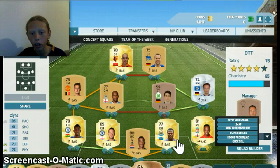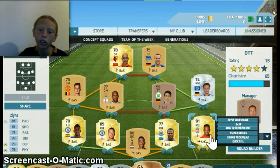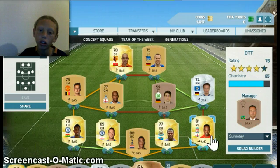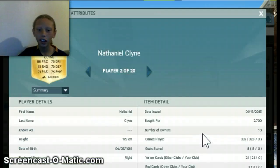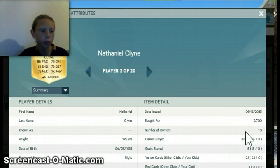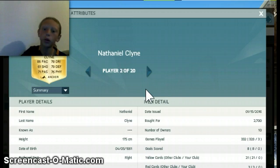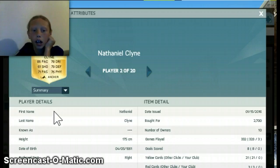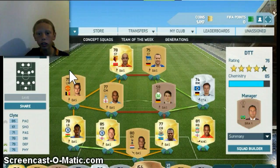Okay, so now the most expensive player. You saw how much I picked him up for — four. And now for Nathaniel Klein. Nathaniel Klein, most expensive player that I have on my team currently. He's 81 rating, so obviously his stats are pretty good. He's just an amazing player. Now let's move on to the left back.